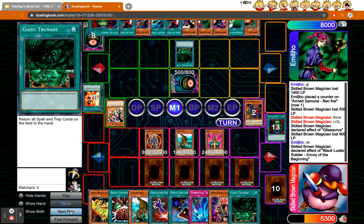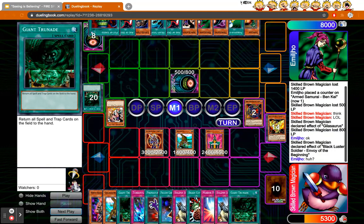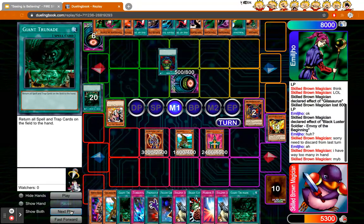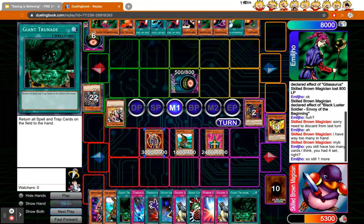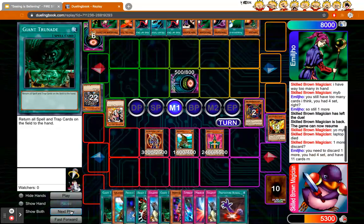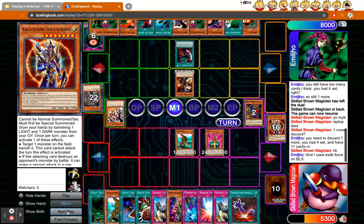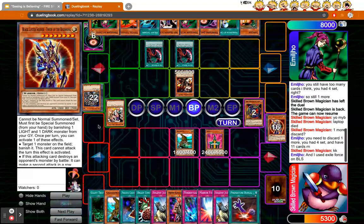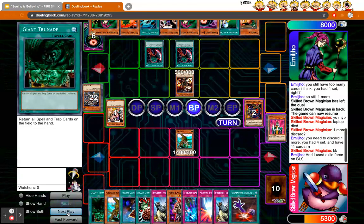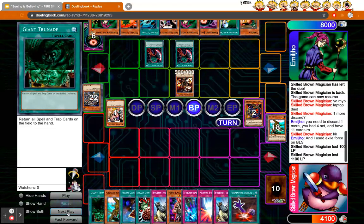I get rid of that, then he goes Giant Trunade. I had way too many cards in hand from last turn so I had to discard two, and he tells me I have to discard one more. Then my laptop died briefly but I'm back. He had counted it, used Exiled Force to snipe my BLS, then goes into his Ben K play — double Acts of Despair. Ben K is at 2500 but can attack three times. He swings over Jinzo, swings over Gila, then hits me directly for 2500. Fortunately I survive, but it's pretty close.